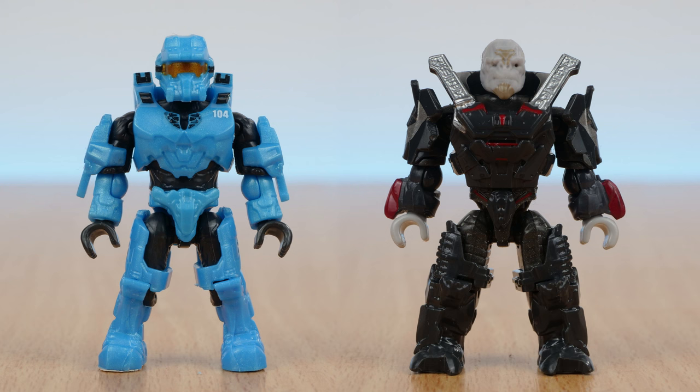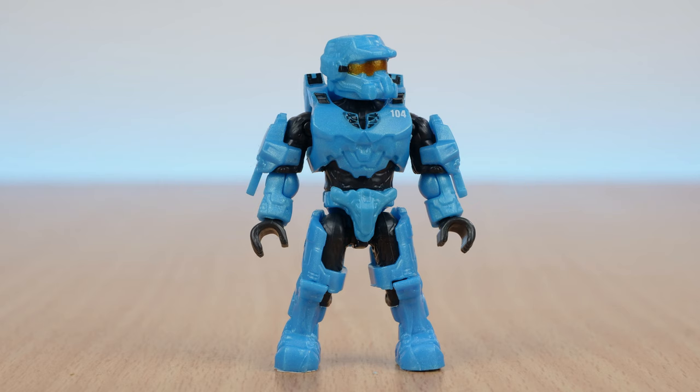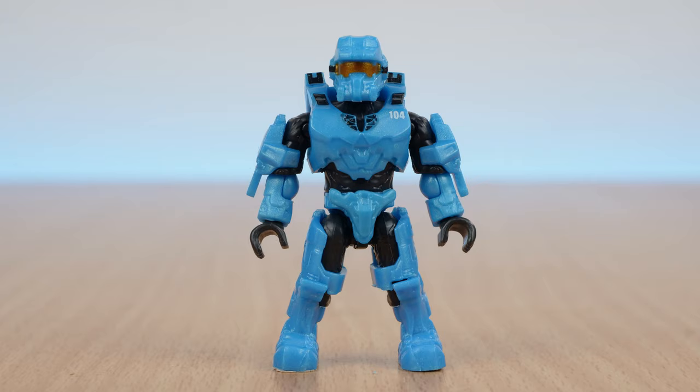There's only two figures included in this set, but they're both big characters. Firstly, there's a fully articulated Blue Spartan — this is an official Fred figure from Blue Team. Fred's armour has been upgraded to Gen 3 to tie in to Halo Infinite, although Blue Team still hasn't appeared in Infinite yet. He's got his Spartan number printed on his chest plate. The choice of armour colour is quite bright, which is in keeping for the style they've been going for with the whole Blue Team series.